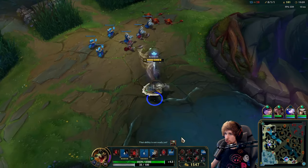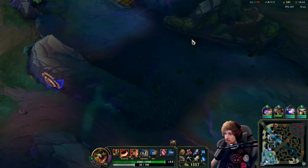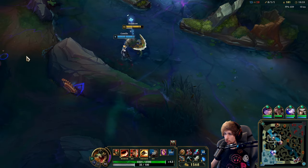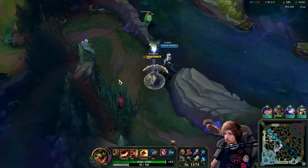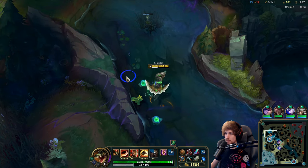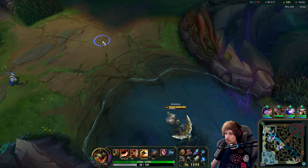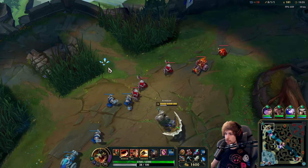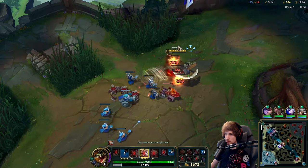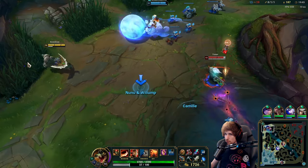Let's shove this out and then see if we can rotate. I think Yasuo should be here somewhere — there's like several people, so we're not entering that. We have TP backup which is awesome — that means I can push top lane consistently, play against Aatrox, and when the time is right I can just TP and make a play for my team. It's too tough to beat this.